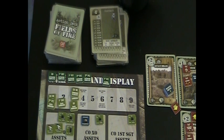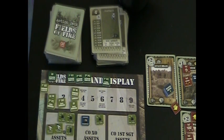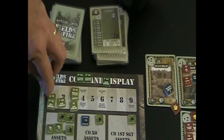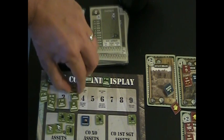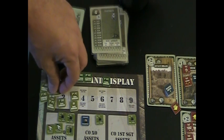With those three commands we're going to activate the First Sergeant and the First Platoon HQ, costing us two commands. We're not going to do anything else with the CO this turn, so we'll bank his one remaining command.